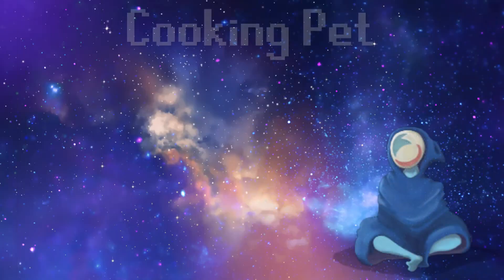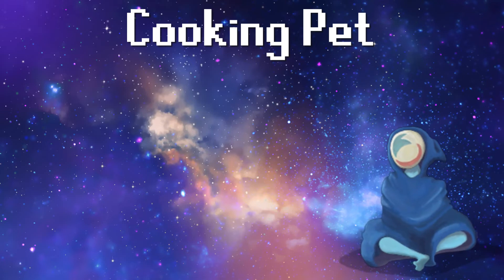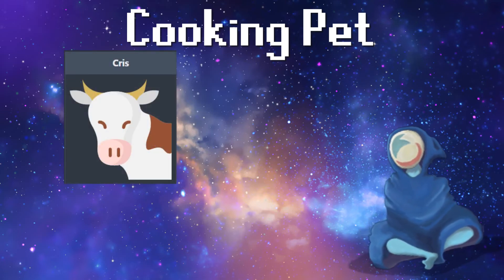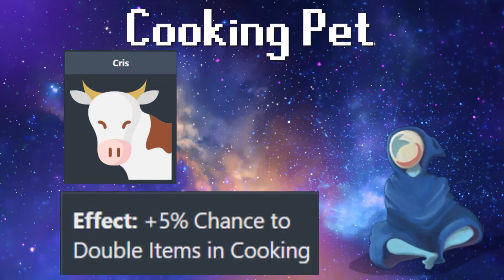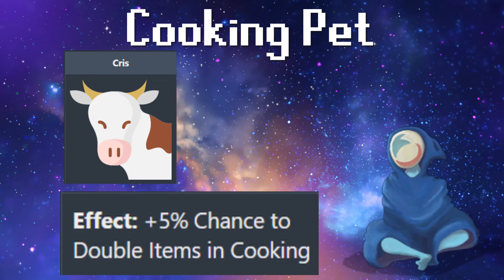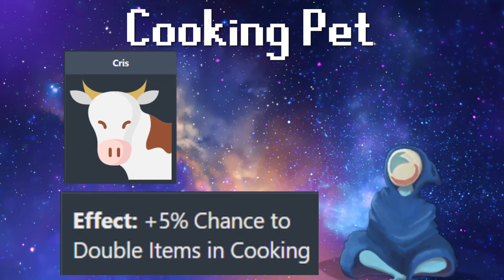The very pet you can get for cooking — if you don't want a spoiler, click off now. His name is Chris, and he's a cow. Chris gives you a plus 5% chance to double items in cooking. Due to the complex formulas of Melver Idol, I am unfortunately not able to tell you the drop rate for Chris.